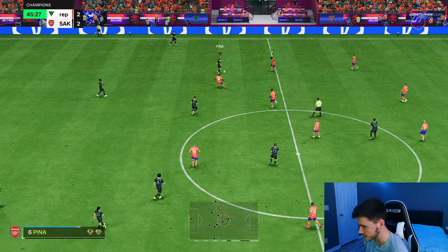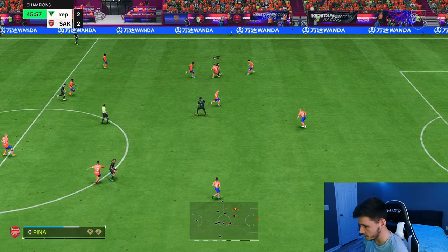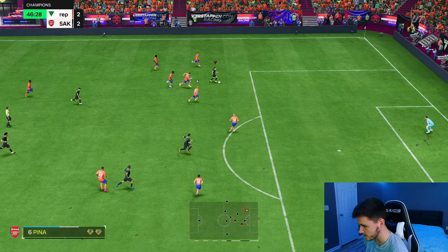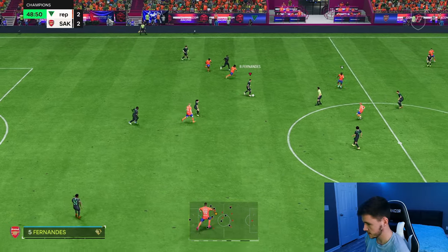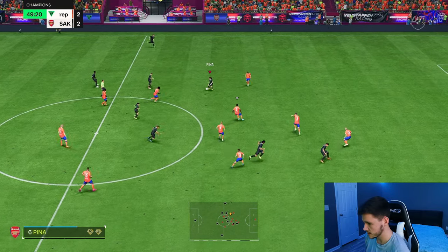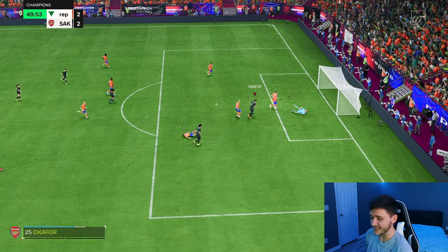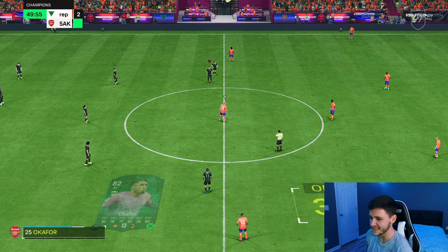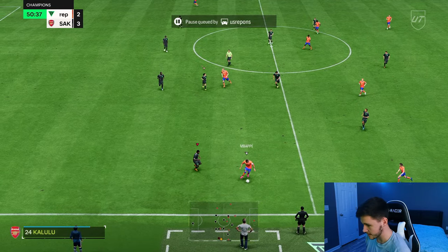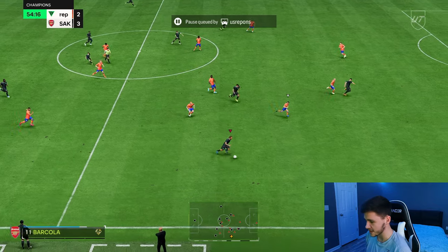Pina masterclass here — R1 dribbling, very good on the ball. She dodges a lot of tackles as well. I might try to maybe get someone in behind just to test out her passing. Socrates has made a great run — lovely over the top through ball. That's lovely team play. Pina with a really good pass, and I think that's something that's going to be huge for the card — her passing has to be really good. We could spring into a counterattack here; not too sure if my opponent is going to rage quit — he has paused it.